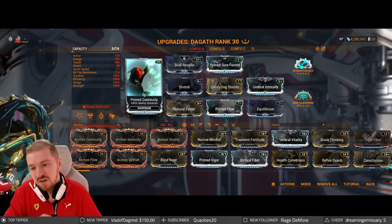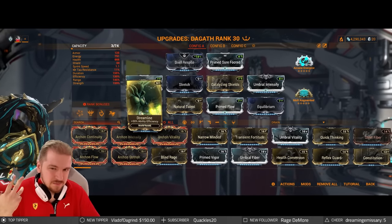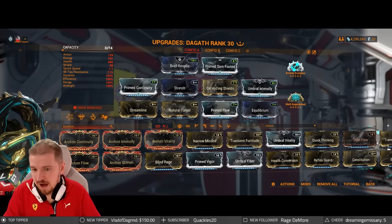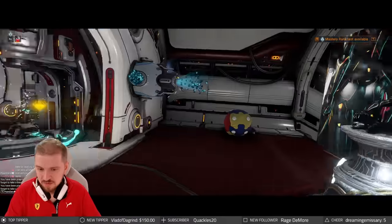Stretch — you need one range mod, there's no real point to overdoing it. Continuity and Streamline for efficiency. You can drop Streamline so you can spend more on abilities if you're comfortable with your energy — that way you're going to be surviving a bit better. That's the base build.